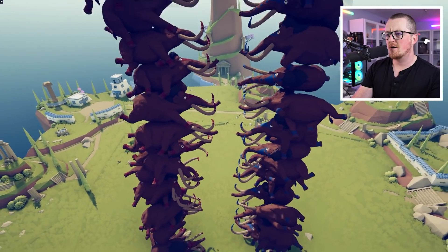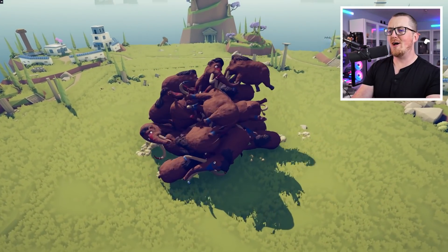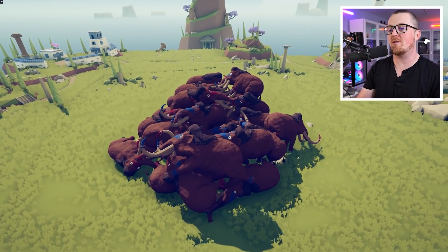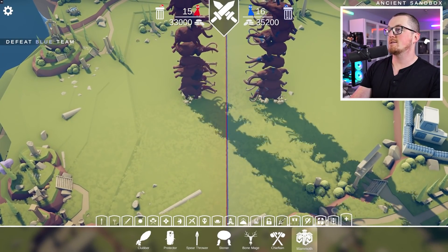But first, what happens when these towers actually fight each other? They fall, they collapse to the ground, and then they lunge at each other from the sky. Did you see that? It's like they were gravitationally attracted to each other, and now they're trying to fight each other. What happens if I make the towers bigger?